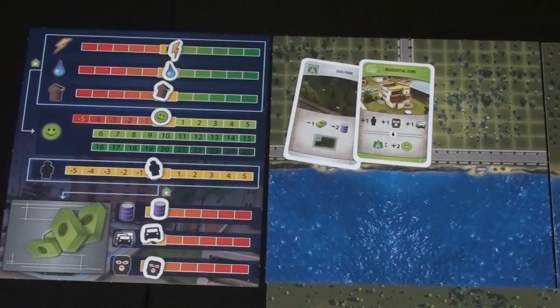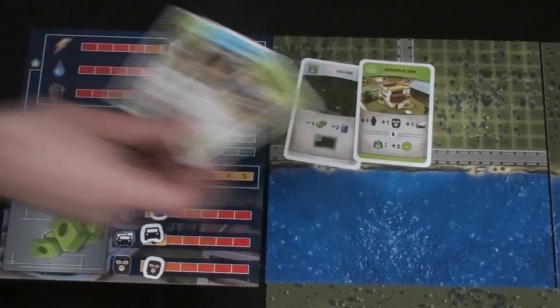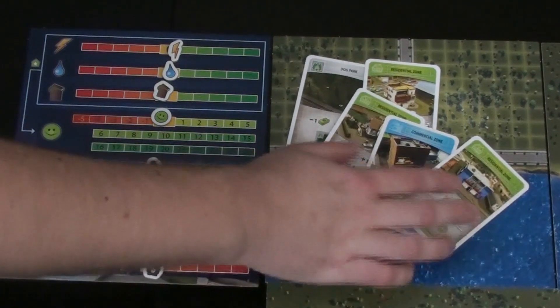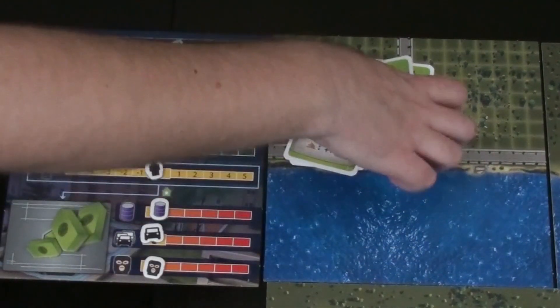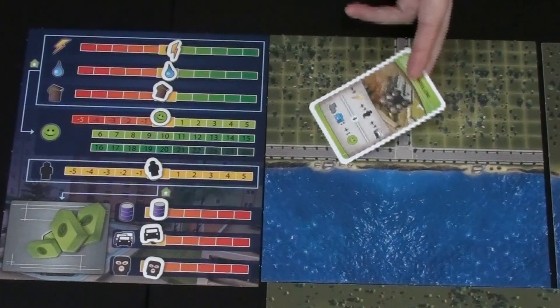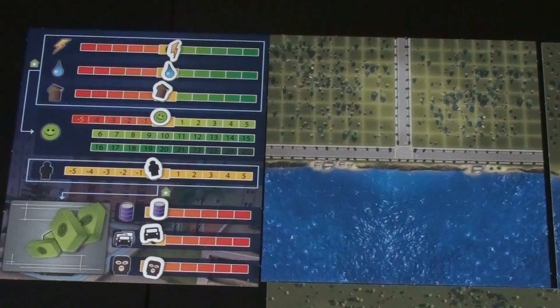If I play the dog park now, I won't be able to leverage that pollution drop, so maybe we can find a card to deal with pollution. Kim mentions she has a pollution card but wants a fire station or library first. Kim suggests: if Steve plays the commercial zone, she has a residential card that would give a happiness bonus she could play on her turn. Steve agrees that seems pretty good.